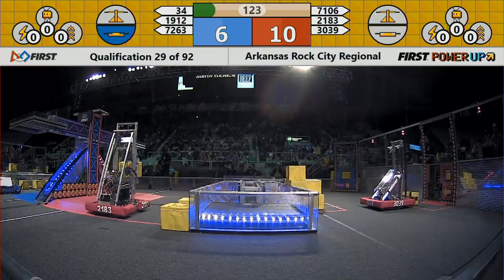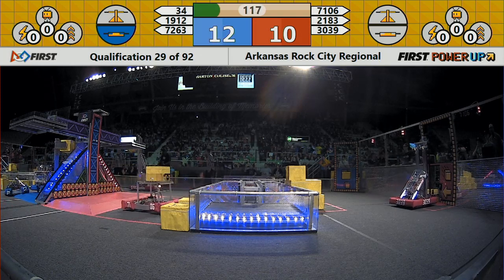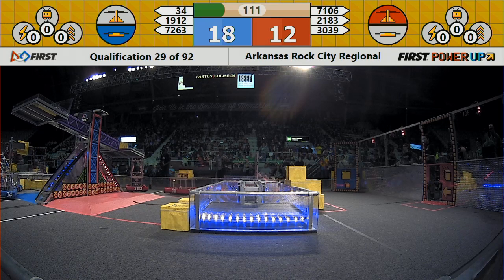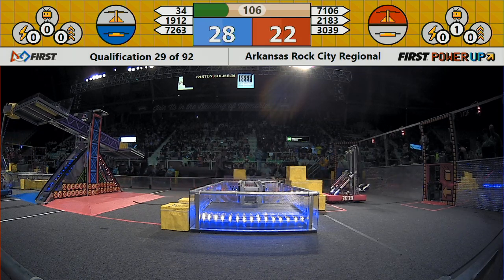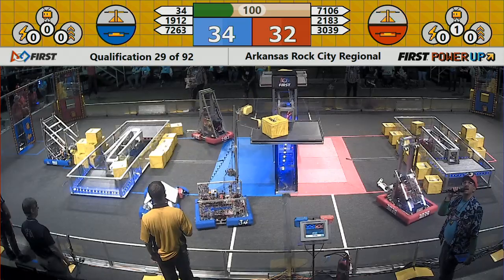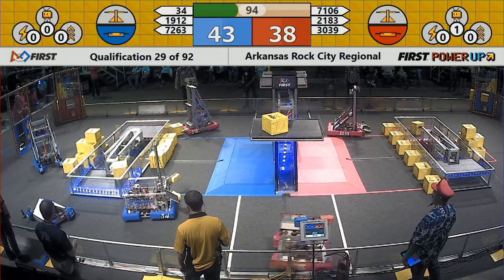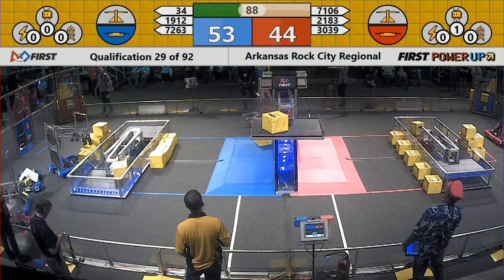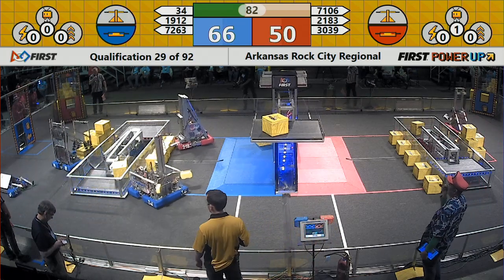2183 the Tiger Bots looking to control the scale as 7106 tries to help out with some cube delivery. Team 34, the Rockets, trying to launch a power cube up onto their side of the scale, and it is now even. 2183 Tiger Bots trying to work the scale as teams on the red alliance try to help with delivery.